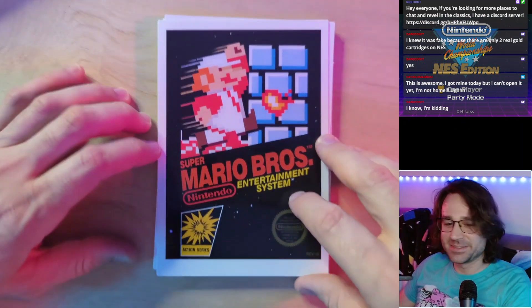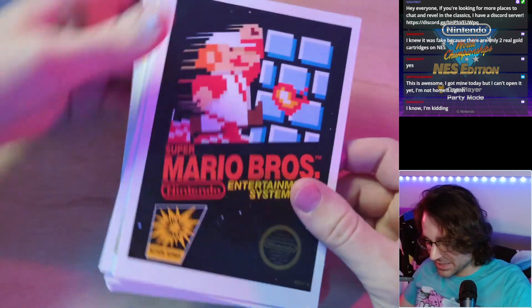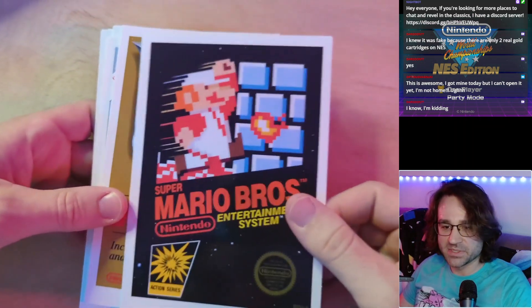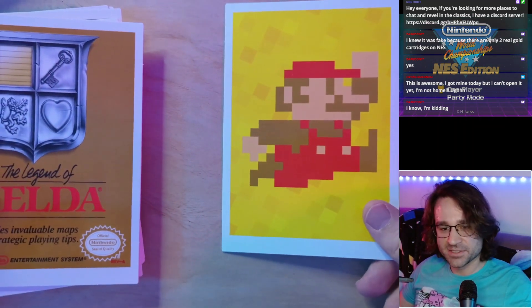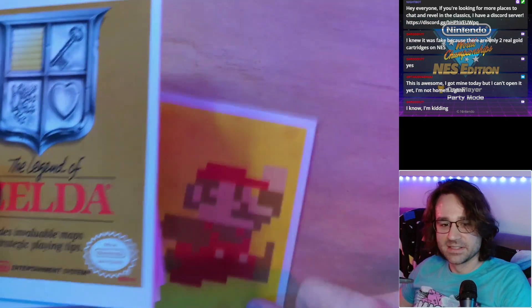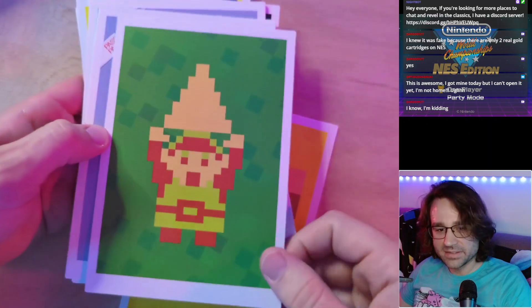These are basically just art cards of the box art for all of the games represented, and on the back there are characters in pixel art. There's Super Mario Brothers, there's Legend of Zelda, and we've got Link.